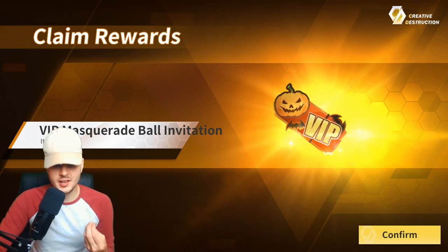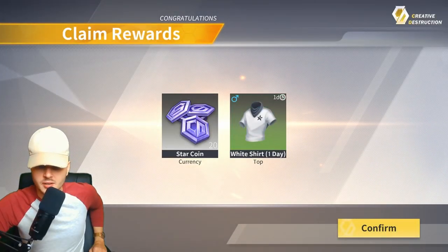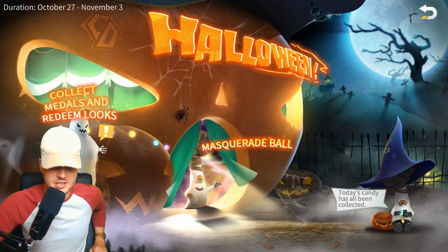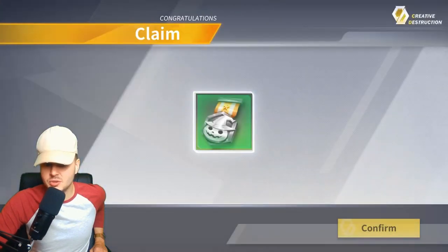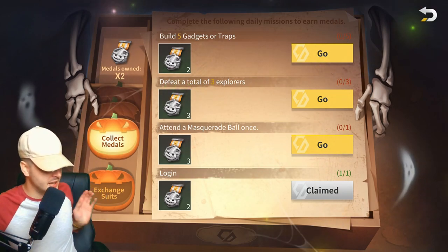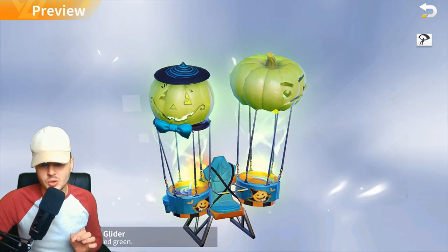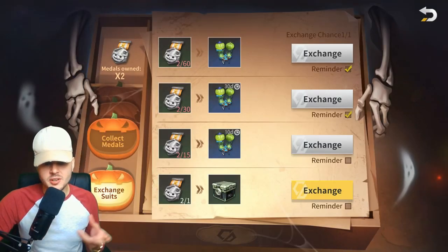We've got the VIP Masquerade Ball invitation and Trick or Treat. Clicking on Trick or Treat, it looks like you can collect medals just for logging in and doing in-game missions. If you click on 'Exchange Suits' you can exchange the medals for some stuff — you can actually get a really cool pumpkin glider, which is pretty cool for Halloween. So get grinding and get collecting those medals.